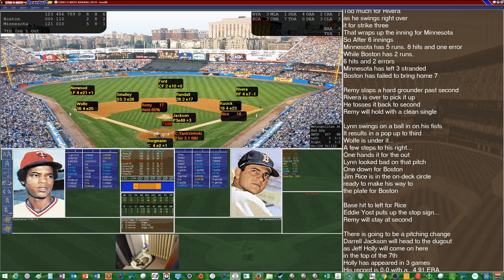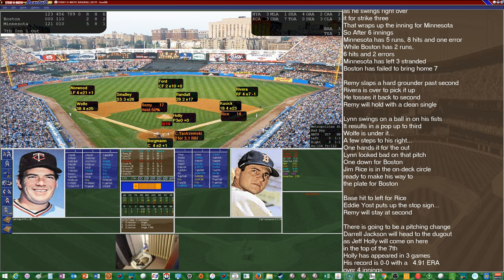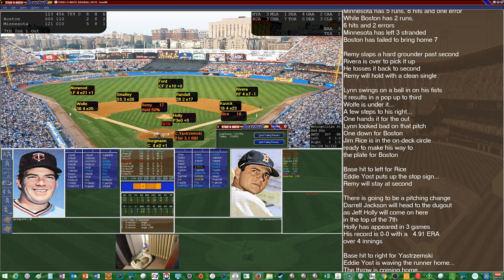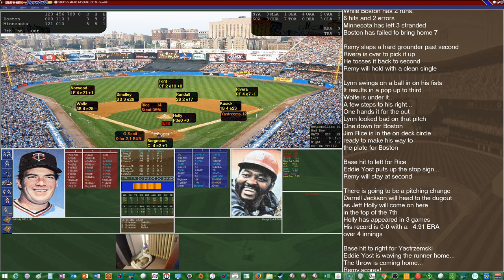Jeff Hawley comes in now — no record with one save, 4.91 ERA, 4 innings pitched, 4 hits allowed, one walk. Here's the pitch to Yastrzemski — he gets a fairly good pitch and delivers with a single to right. Remy comes in to score easily — 75% chance, they threw home, Yastrzemski holds at second. Red Sox a little closer now, 5-3. The tying run is on base for George Scott, 0 for 2 with a run scored — and he draws a walk to load the bases for Butch Hobson, 0 for 3 on the day.